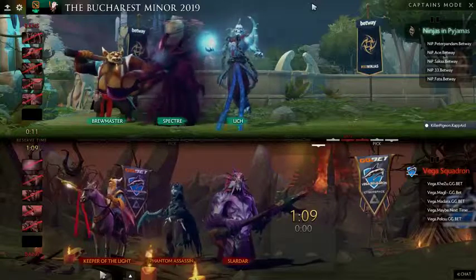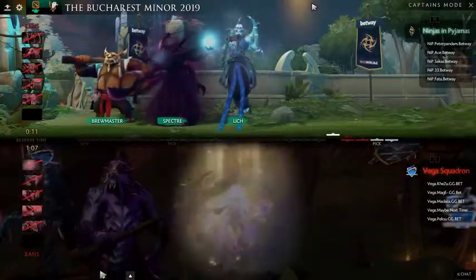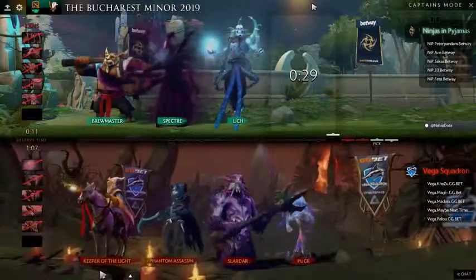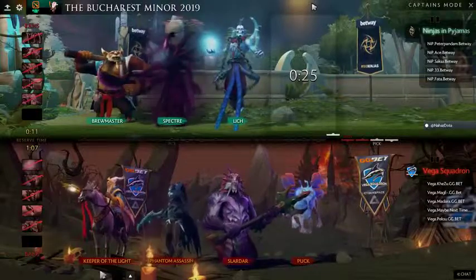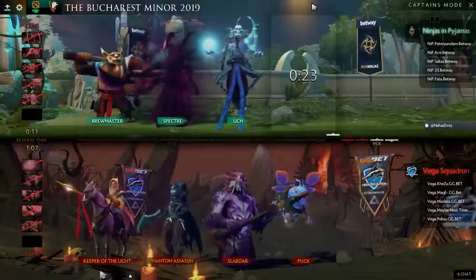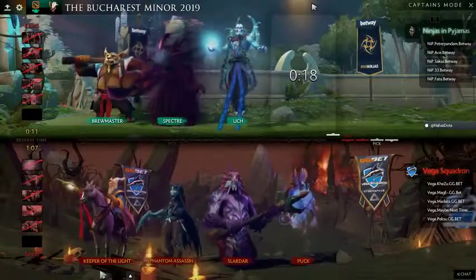Slardar has built-in mobility with his Sprint. What I'm seeing from Vega right now is a lot of chase. And there you go — I hope this is not the support Puck again, that did not work out earlier. I think this is actually a very good pick for Mage, though it's still susceptible to counterpicking.